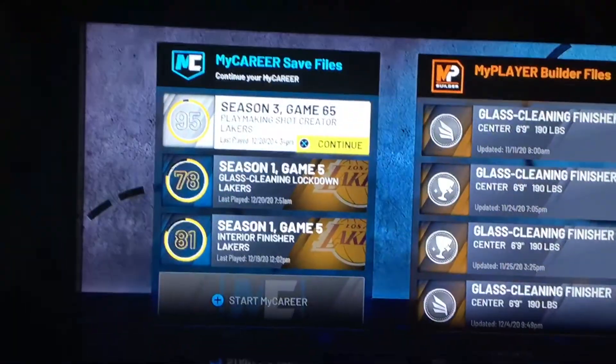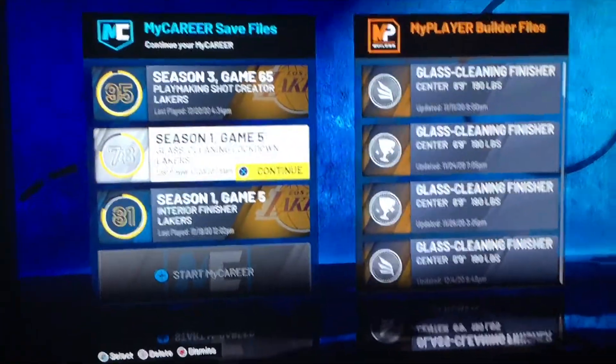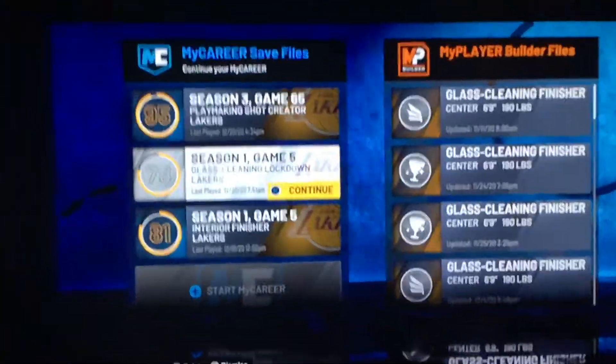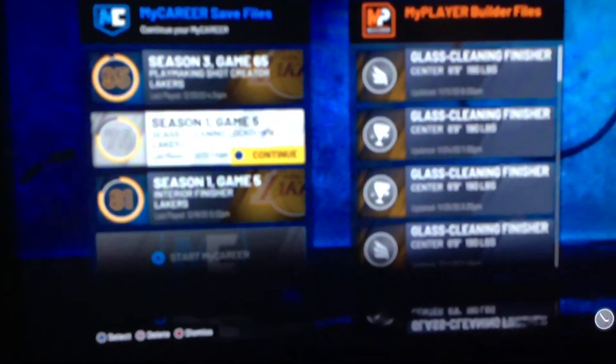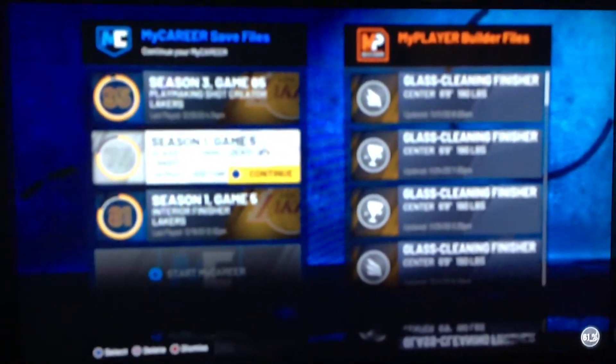In my opinion, you probably want to load up a build that is not a high overall. I'm probably going to do this one. I used to be a 97 overall, but after I did the glitch it brought me down in overall. And if people are watching this video right now trying to know how to take away the splat, just know I'm uploading another video on how to remove the splat if you've already done this glitch.